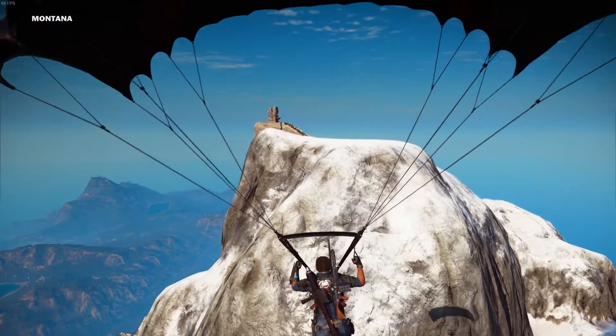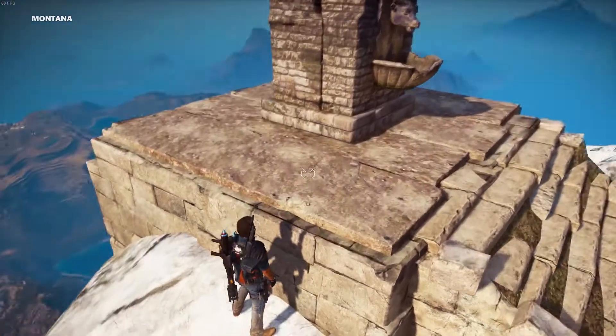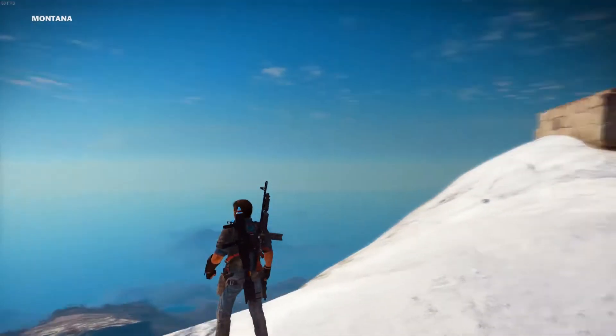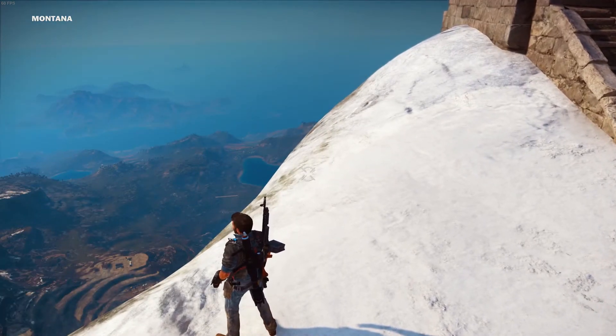I'm playing this on PC, so in regards to key bindings and stuff like that, I don't know what it is for consoles. For PC, this is what you're going to do: go off into wingsuit, turn around, and basically tap into the mountain and you'll fall into ragdoll mode. Once you do that, hold control.